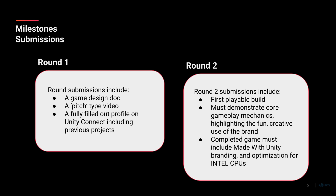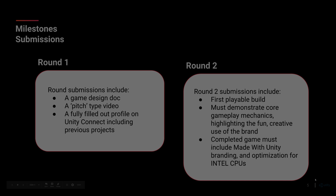So back to phase two. The six finalists chosen will then make a vertical slice of the game that needs to demonstrate everything put into the game design document. We want to know why it's fun and we want a really creative use of the brand. The completed game must be made with Unity, and we ask that you include the Made with Unity splash screen and also make use of the Intel architecture — which I'll go into a little bit more detail about later regarding what's available to you as a developer.